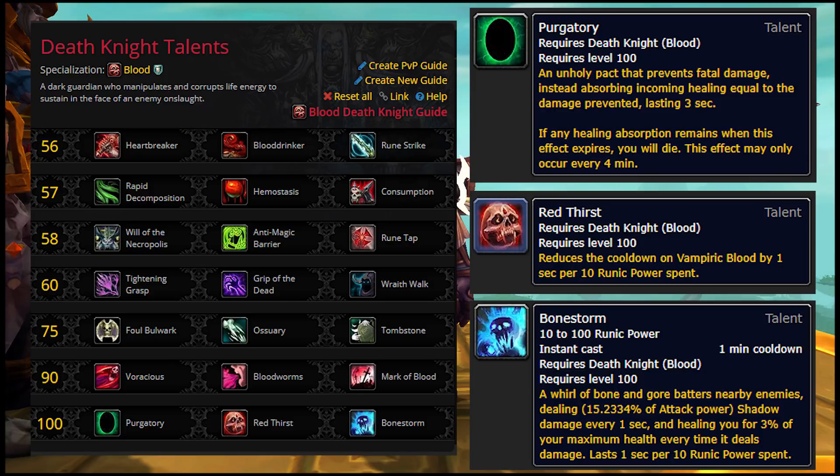In the last tier, Purgatory and Bonestorm are basically unchanged. Red Thirst has been moved in place of Blood Mirror and nerfed by 40%. This comes on top of losing Vampiric Fangs, which basically means Blizzard is making a real point to stomp all over Vampiric Blood in BFA.